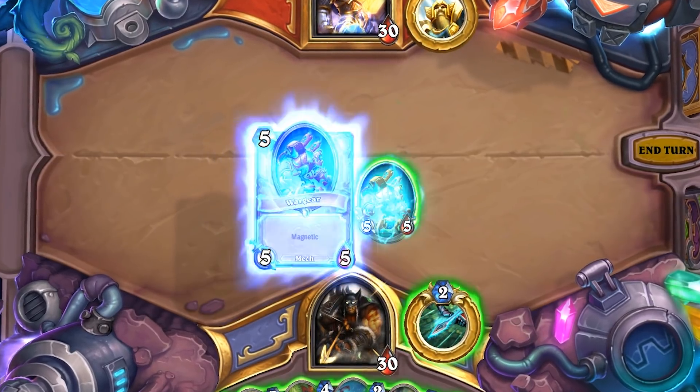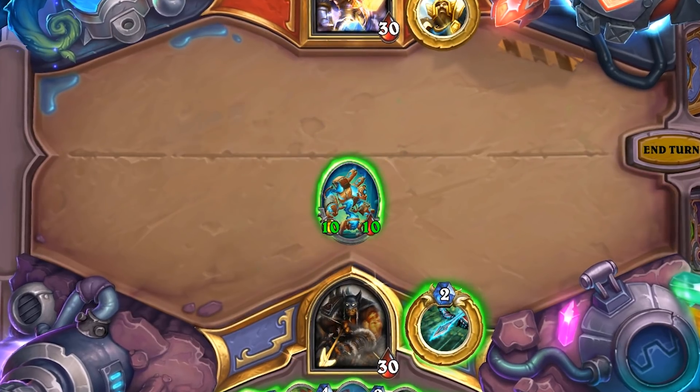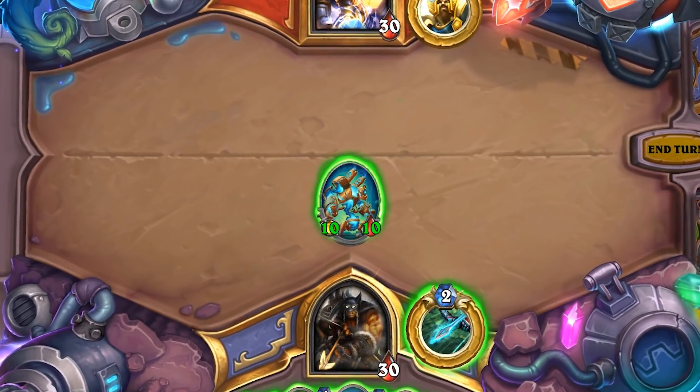If you have a mech on board that is ready to attack, you can attach War Gear onto it and give it +5/+5. It's almost like a Blessing of Kings for mechs, in neutral.